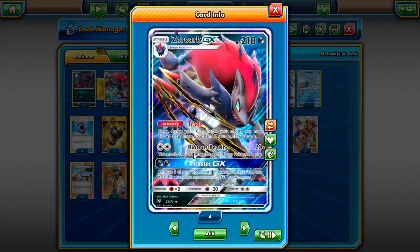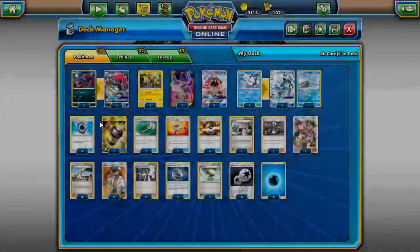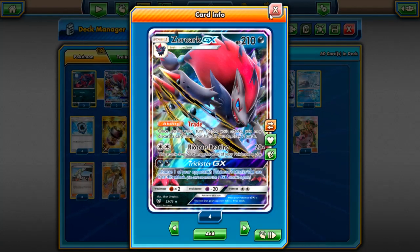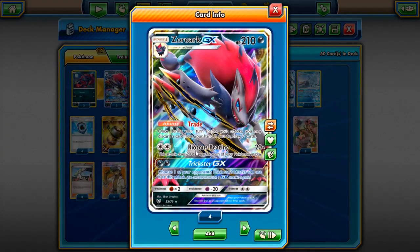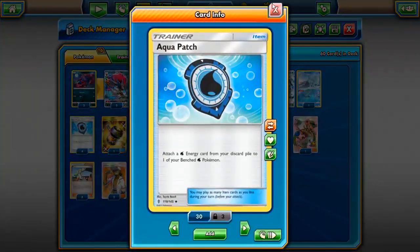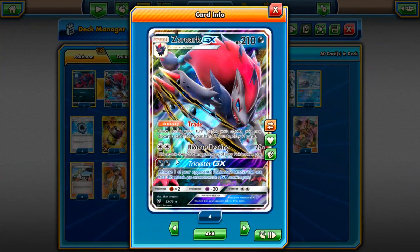Zoroark has Trade, which is great for consistency. I like this over Oranguru. The only thing that's annoying is it gives Glaceon an attacking option, and it's still a GX so if your opponent knocks it out they take two prizes. But Zoroark is still relatively good in this deck — being able to Trade is really good because you can put water energies in the discard pile on your own whenever you want, to activate Aqua Patch. That's the main reason I'm playing Trade over anything else.